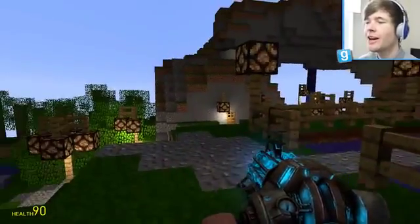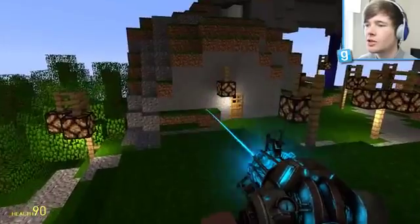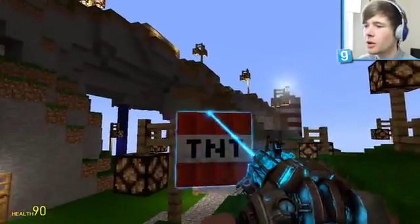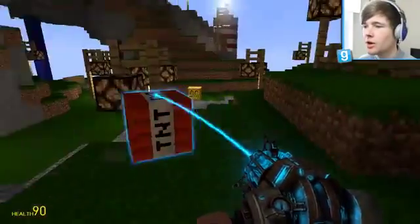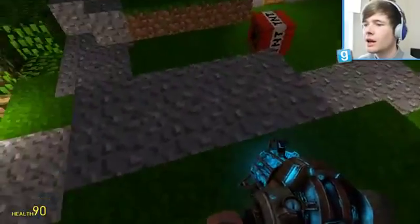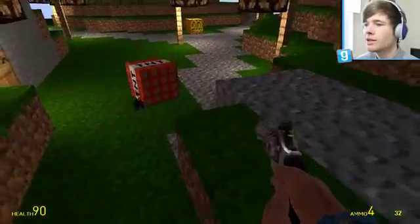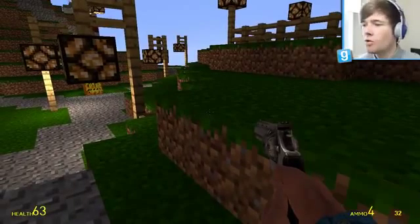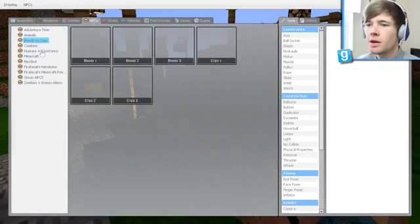I found something in here — you can actually spawn in TNT! I'm not sure if it's going to explode. It's got really cool physics on it; it's really weird getting used to Minecraft stuff in Gmod. We've also got Minecraft cake. I want to light this TNT and see if it actually explodes. Can we use a gun to light it? Yes, it works! Oh no — that was a bit crazy, almost killed myself! But we can definitely have some fun with this.